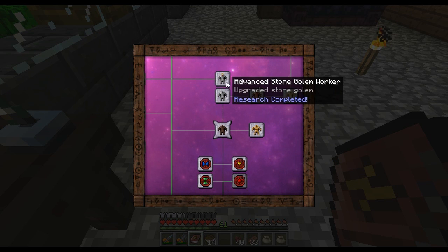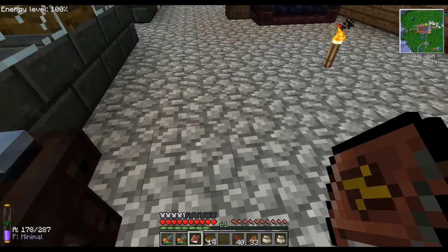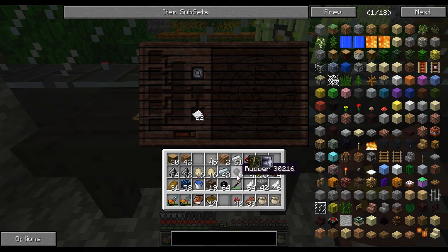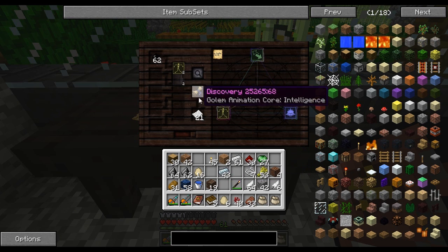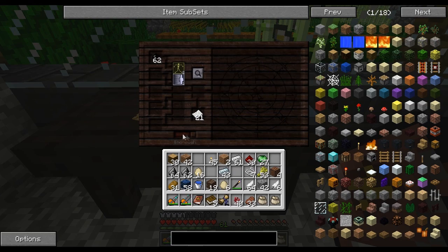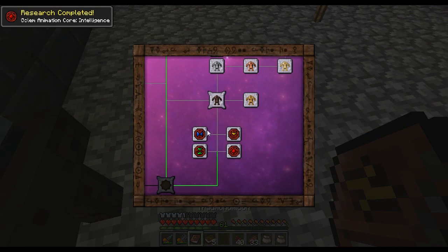Still need the Clay Golem Worker and Advanced Clay Golem Worker. The difference with this guy is he requires a Brain in a Jar and a Slime Ball. We were on our final thing, which was Intelligence — currently burning books. There we go — Animation Core Intelligence. I'll max those two guys so I can take them out. Rubber didn't really want to give it at first, but there we go. Now we have all of those done.